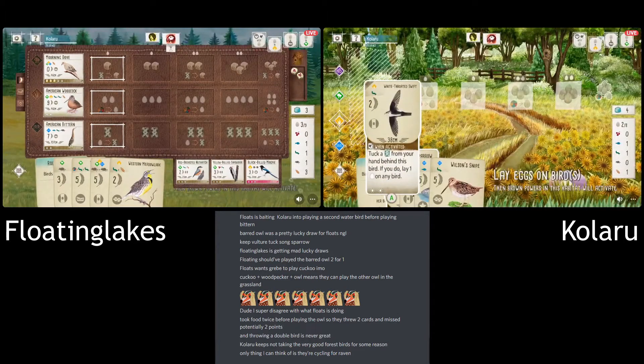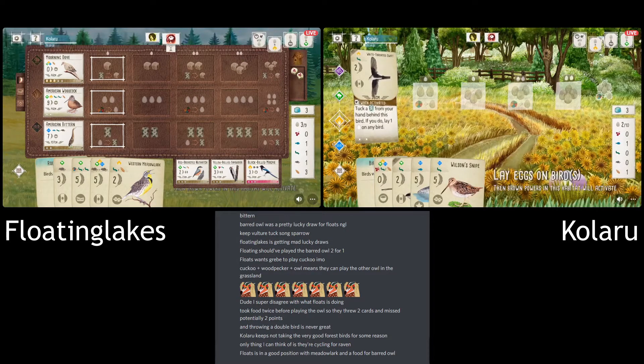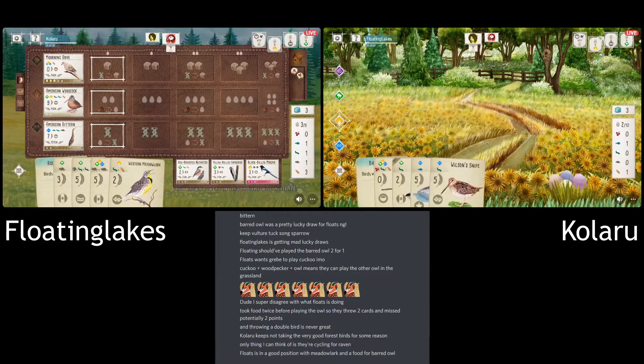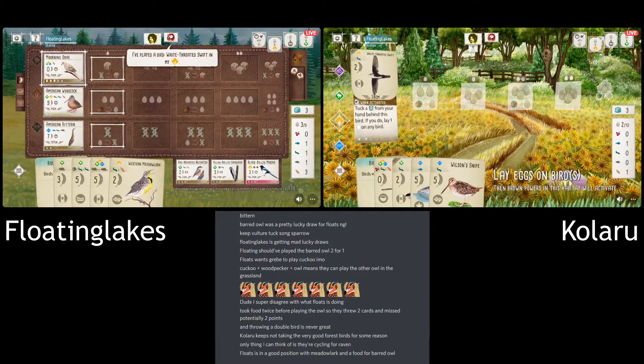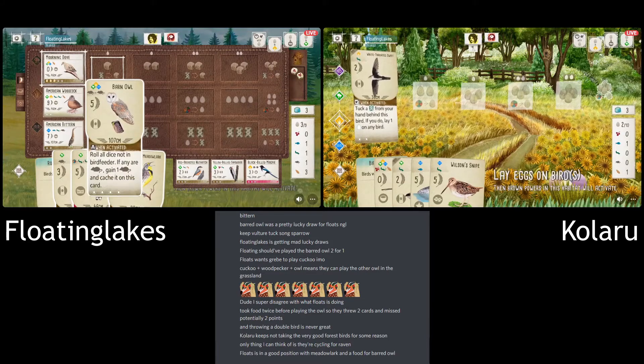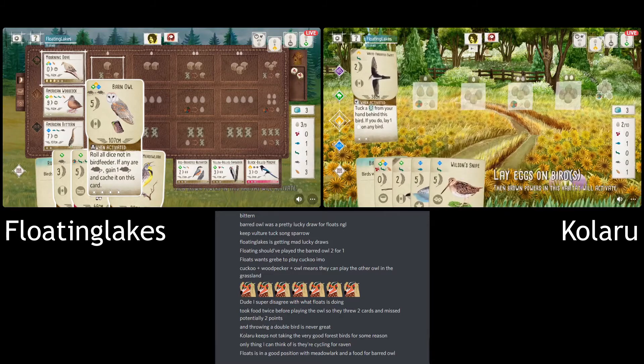If someone has the time, can they DM Kalaru to tell them to play in the regular view? We've got another Habitat View player. We should have clarified that at the beginning of the stream. We need to add that into the rules for the server — you shouldn't be allowed to play here if you play in Habitat View, definitely not when you're live streaming.